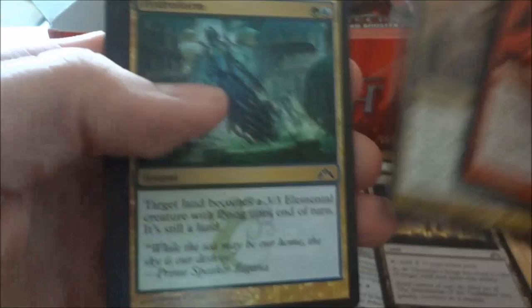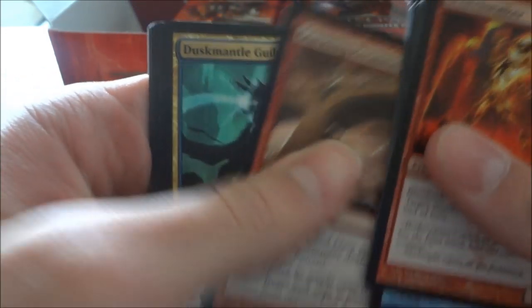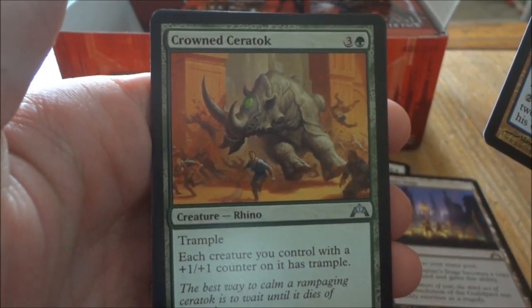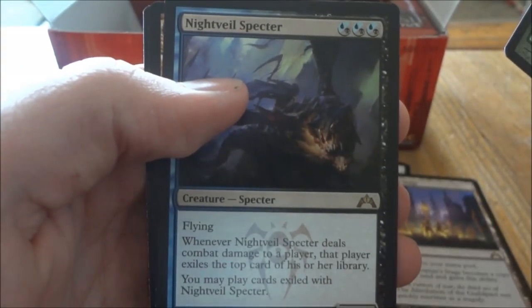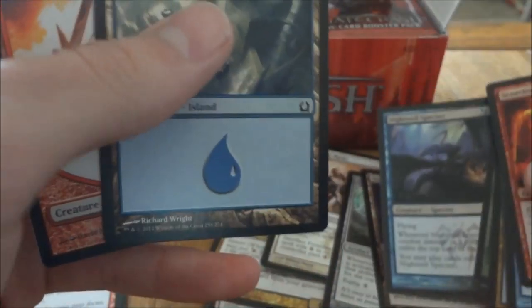Next pack. Crackling Perimeter, Duskmantle Guildmage, Crowned Ceratok, and our rare is Nightveil Specter. An Island. And a Token.